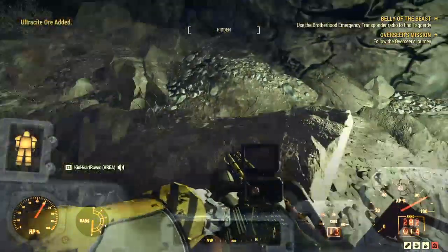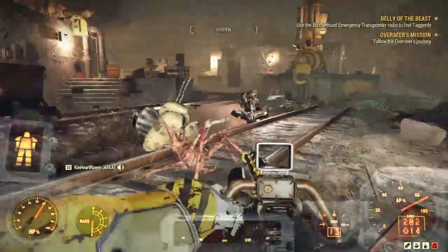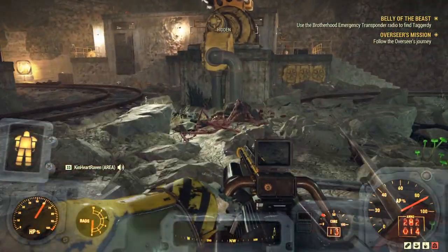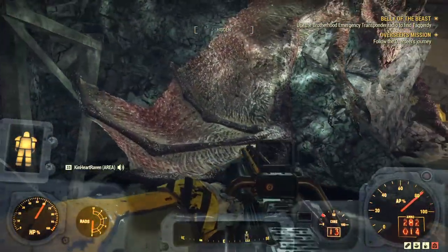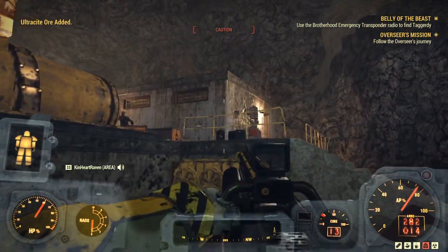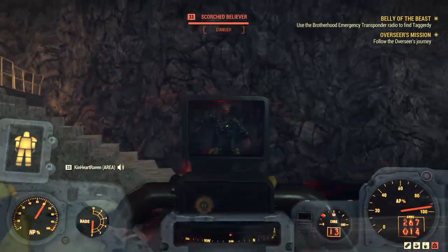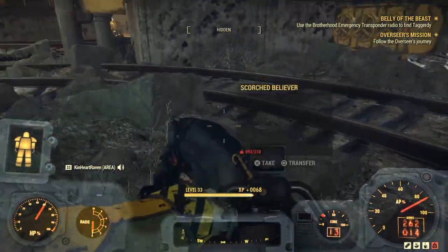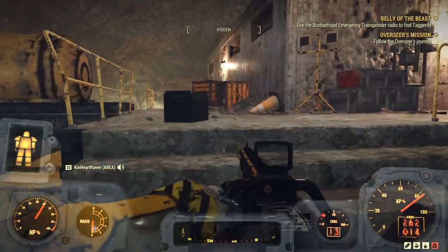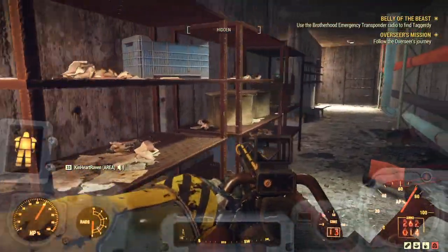Doing this mission a lot, a lot of this stuff is cleaned up — all these Mirelurk alerts, cave crickets, scorched beasts, oh my. Some of the scorched beasts are actually on top of some of the ultracite nodes. You kind of have to dig around for them while they're here, but when you come back on subsequent visits those areas will be clear of debris.